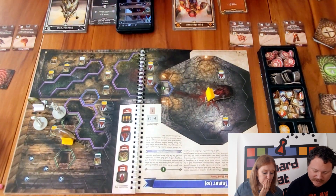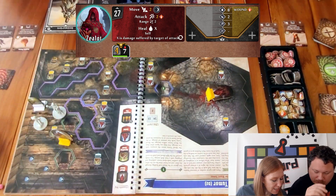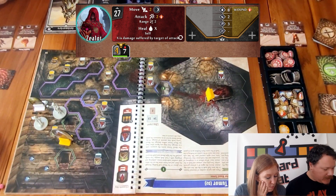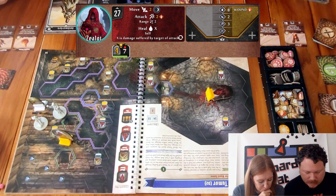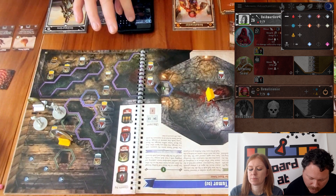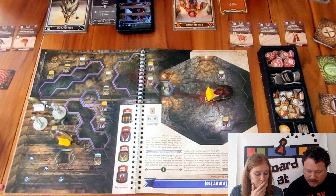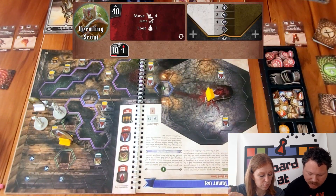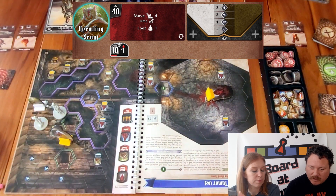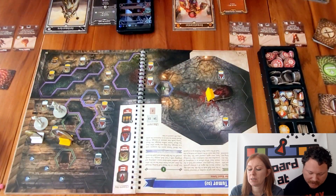The zealot moves two and does a range attack of two, wounding — it shoots Sarah since she has the lowest initiative. She takes one damage and is wounded. Wounding means you take one damage at the start of your turn. The zealot then heals itself for the amount of damage dealt, going back to eight. The vermilin moves forward and loots a coin — we forgot to put a coin down for the elite we killed. That's his turn.